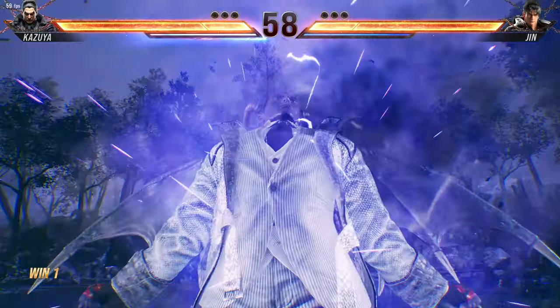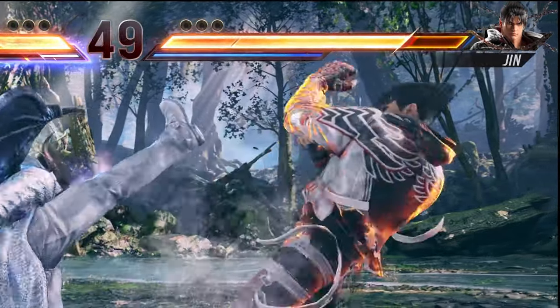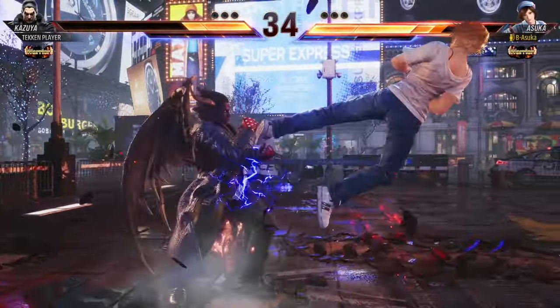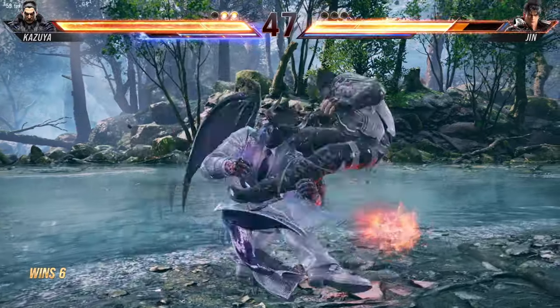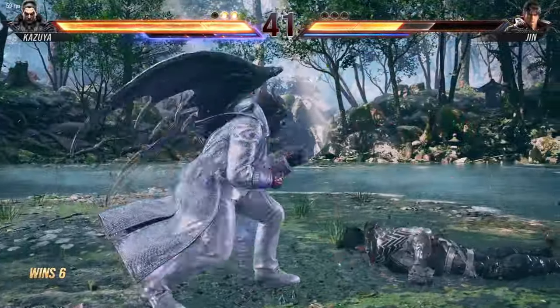When you are in heat state, it enhances your offensive capabilities. Your attacks will do chip damage but will not reduce their health to zero. Commands that consume health will no longer damage you. Heat also allows you to access some unique moves, add an extension to a command, or simplify a certain move list.